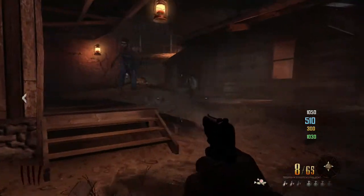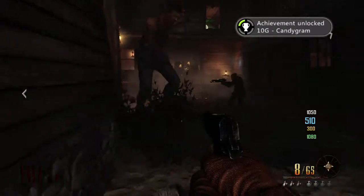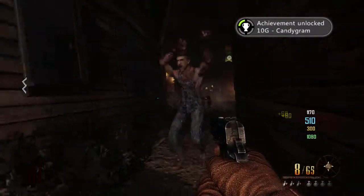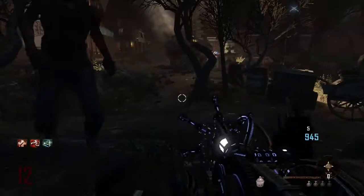All you got to do is give it to him. When I was playing with some people, they were telling me, 'Oh, don't give it to him,' but I went and gave it to him anyway. Whenever you give him candy, he actually becomes an outlet — he starts one-shotting zombies that are near him. Okay, that's for Candygram.